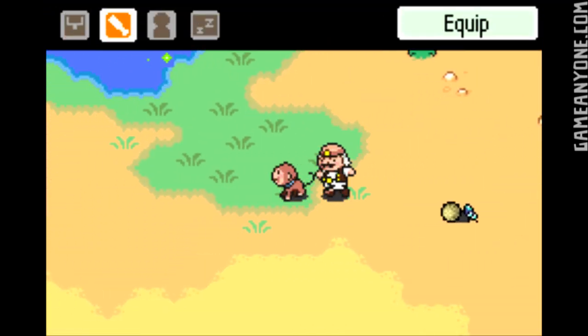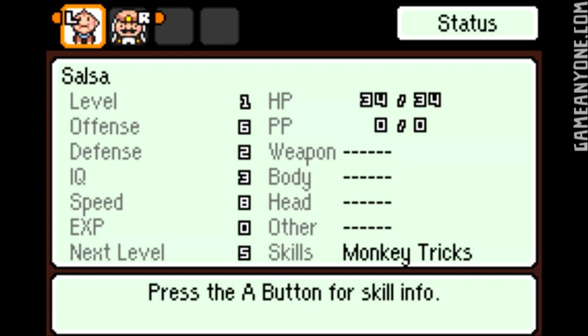So now we're running around as Salsa, and if we check out his stats, he's kind of weak. I mean, level 1, 6 offense, 2 defense, you know. Pretty horrible stats, to be honest. 34 HP, so Salsa's pretty weak.